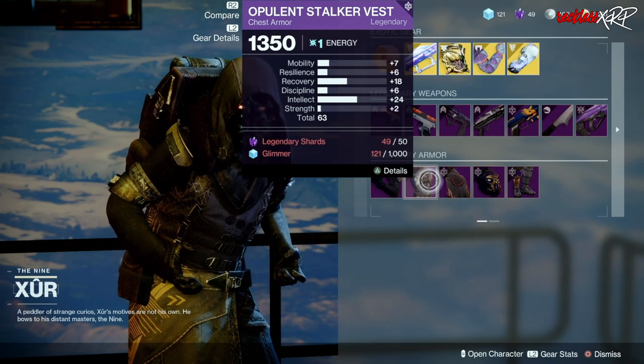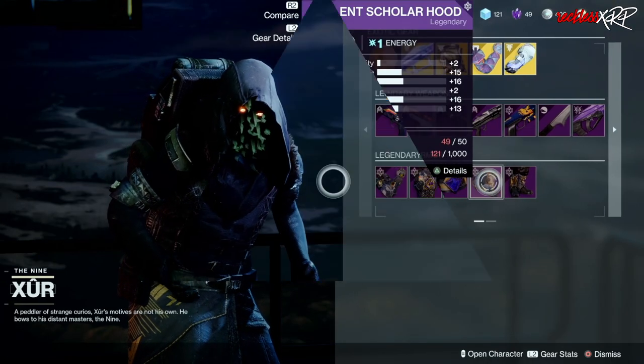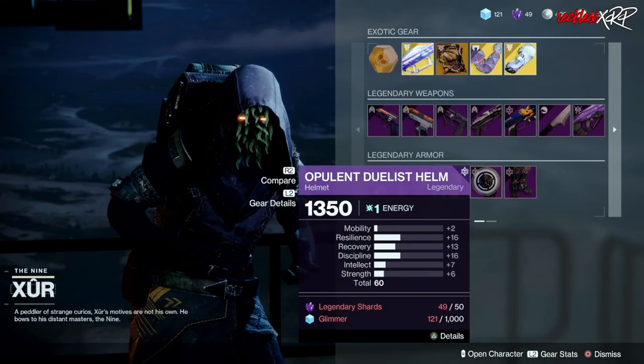As for Hunter Armor, go ahead and pick up this chest piece. As for Warlock Armor, go ahead and pick up this helmet. And for Titans, go ahead and pick up this helmet as well.